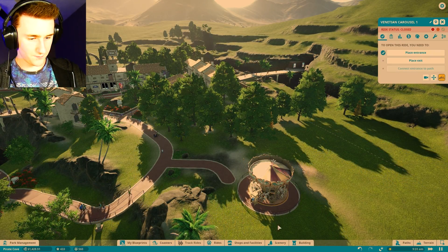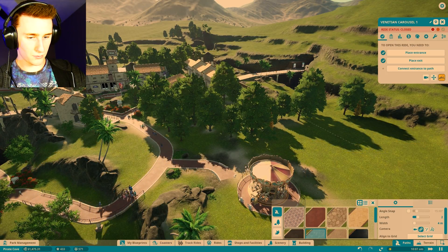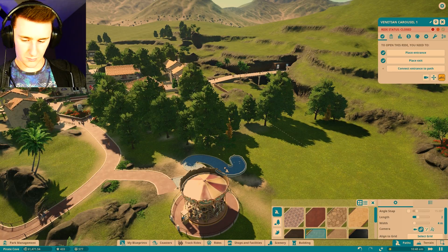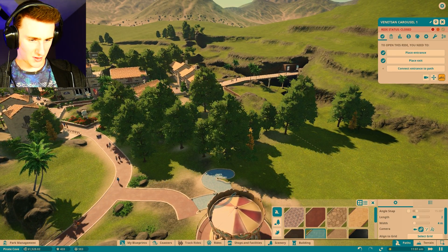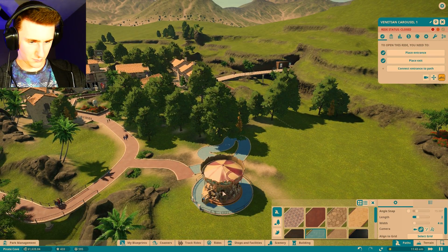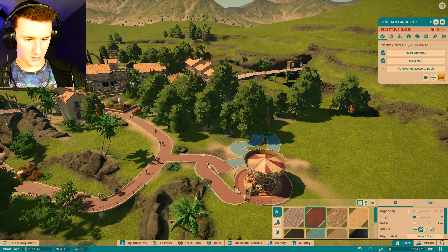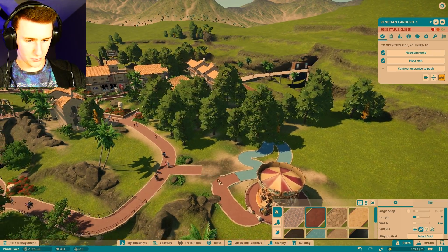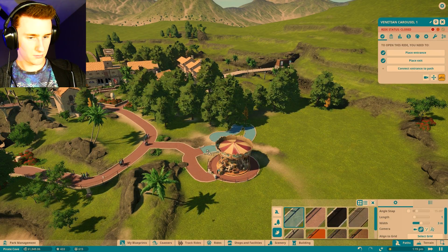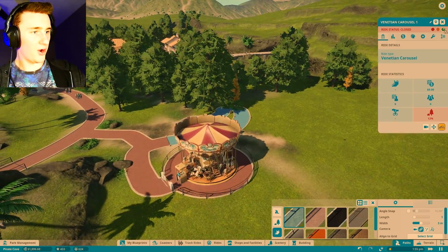The entrance will be right over here and the exit will be right over here. I get a little twist-crazy sometimes, you know, this happens. The entrance is connected to the path — connect it — there we go, and we're ready to open the Venetian Carousel.